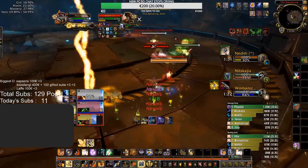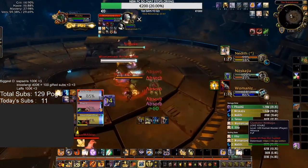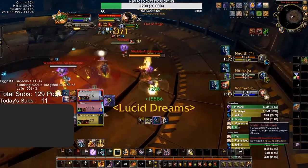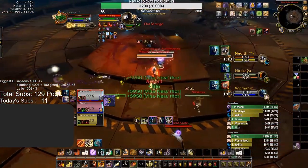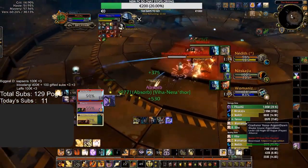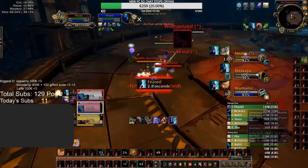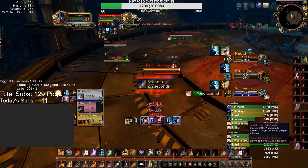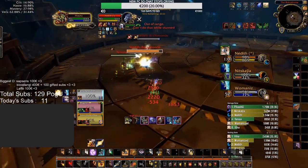This forces the DPS to burn a ton of defensives, or the enemy healer has to trinket — and this is without the Sub Rogue doing any damage; he's just been in stealth crowd controlling the entire time. Afterwards, based on trinkets and defensive cooldowns used, you can look to one-shot the DPS in a Smoke Bomb or swap to the healer who trinketed. There's just so much potential with this composition. The reason it isn't seen often is the raw coordination it requires, plus the scarcity of both Ret Paladins and Sub Rogues — not a comp you can just pick up from Group Finder, but nonetheless a very strong niche composition.